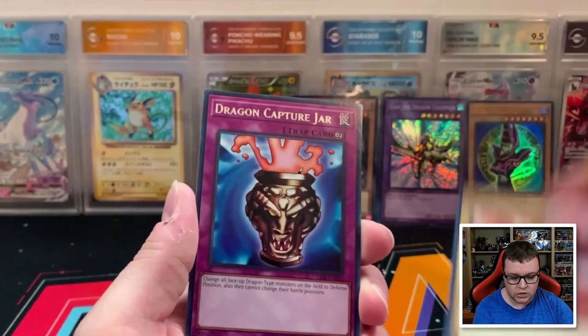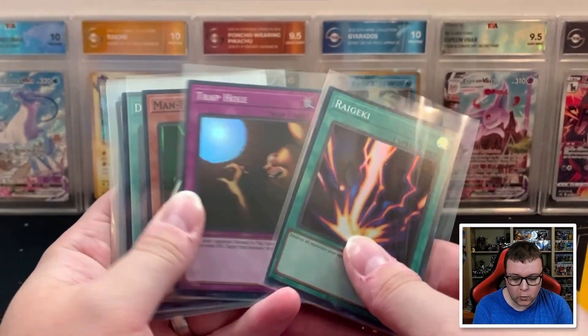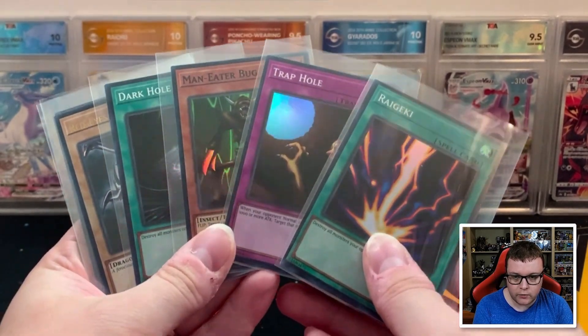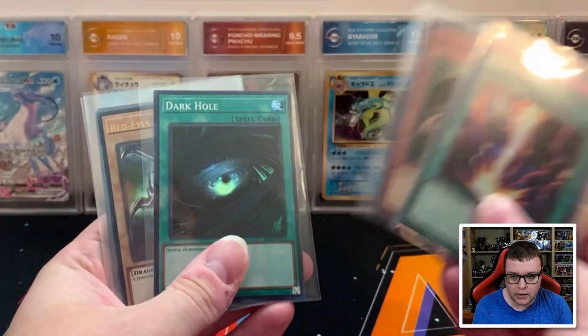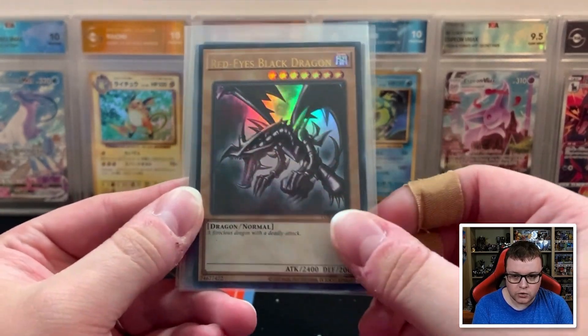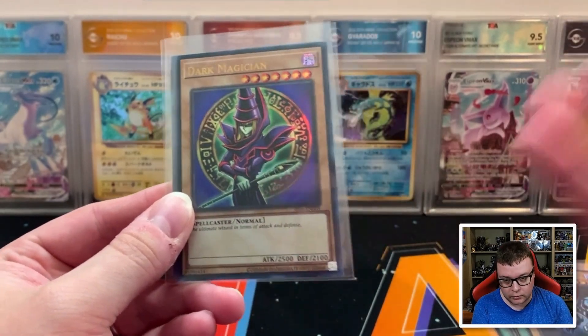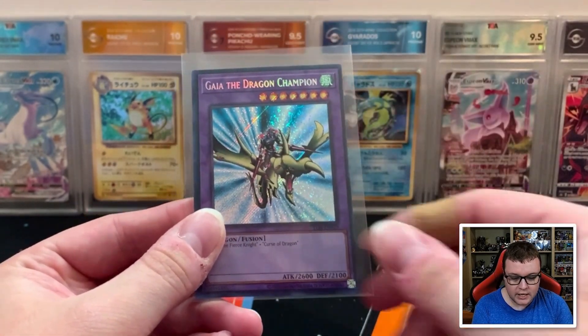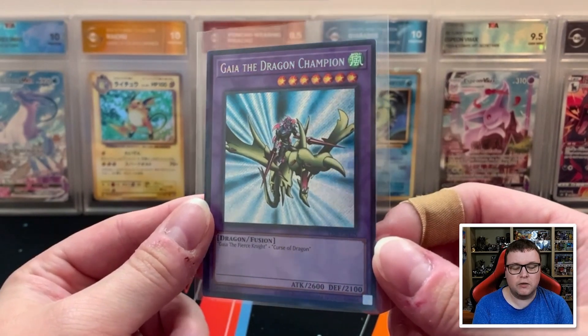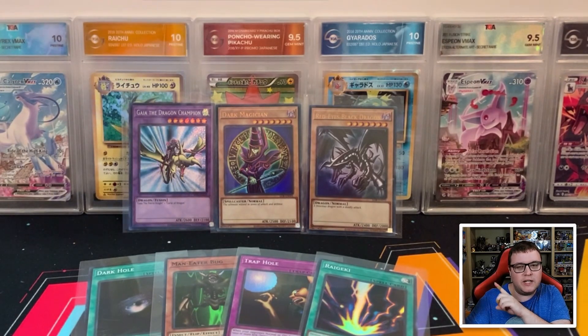Petite Angel and Dragon Capture Jar. So super quickly recapping: we had four Super Rares — Regeki, Trap Hole, Maneater Bug, and Dark Hole. We had the Red Eyes Black Dragon Ultra Rare, the Dark Magician Ultra Rare — so we hit two of the big three. And then we had Gaia the Dragon Champion Secret Rare as well. Thank you everyone so much for joining me for today's Yu-Gi-Oh! opening. If you want to catch more card opening content, click the video on screen right there.